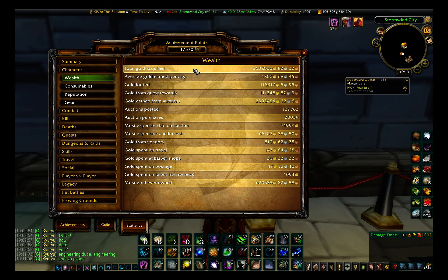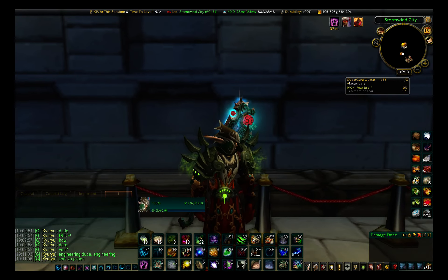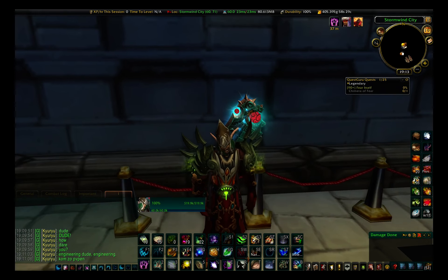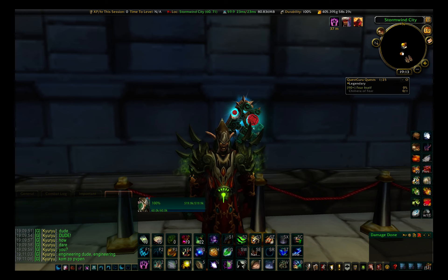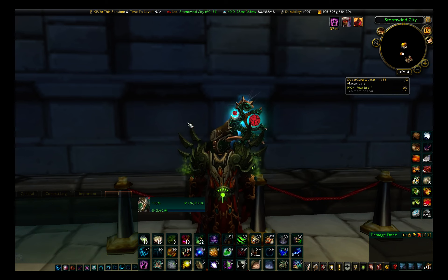The numbers can be a bit hard to see on screen, but basically I have made 2.5 million gold and the most gold I've ever owned is a little over 600k. All this gold has not been bartered or cheated - I haven't even done raid sales or anything like that. It has all been gotten through playing the auction house and using my professions. Every now and then I would spend a couple of weeks, maybe a whole month, playing the auction house casually.